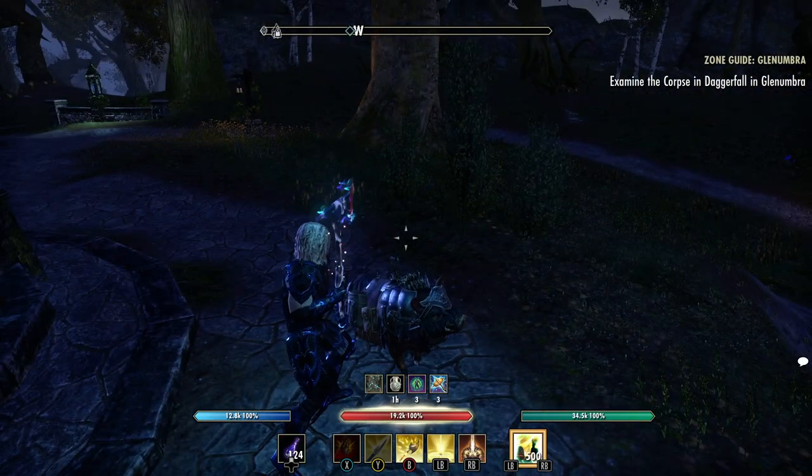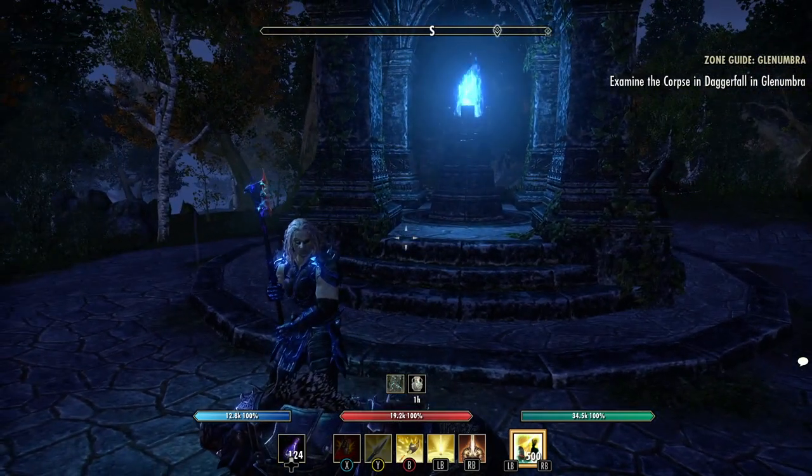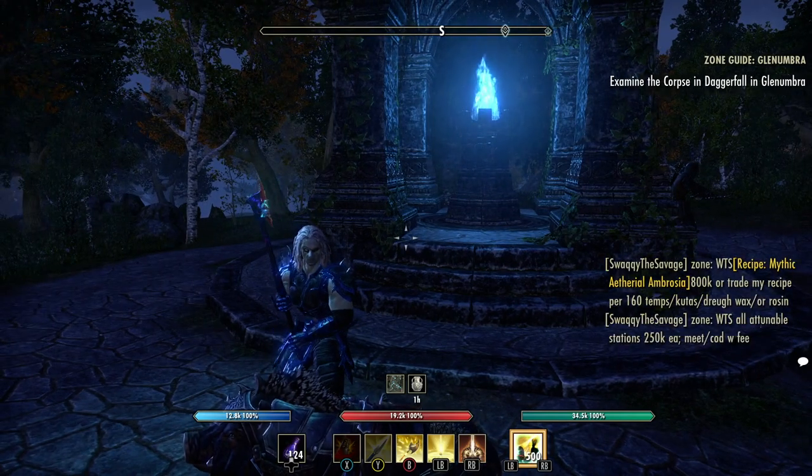I have to stand in this circle or it goes down, but when it morphs it'll proc my Seventh Legion set and my weapon damage will go up, and Warrior's Fury will have all the stacks. So it'll just be crazy. Right now my bar is all set up, I'm done except for one more skill.